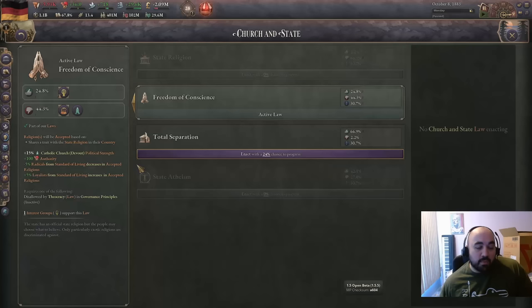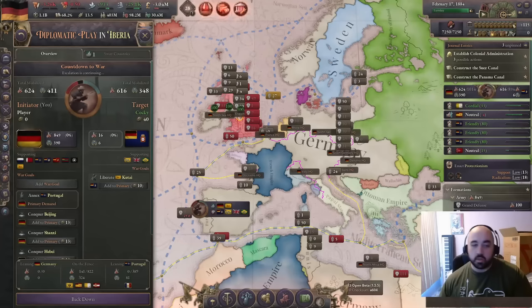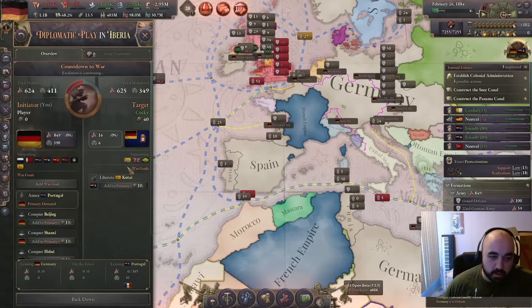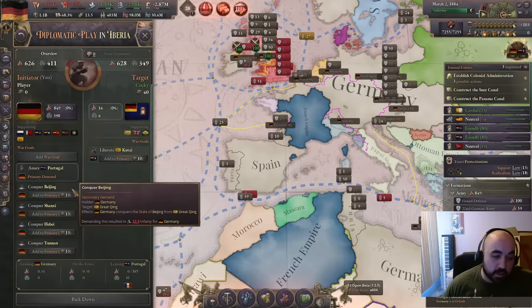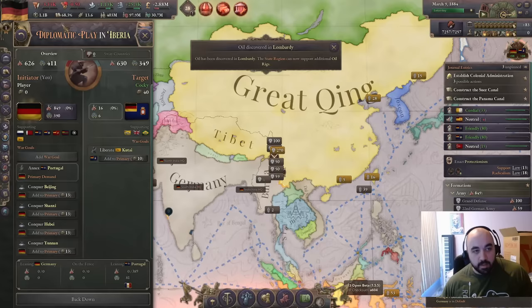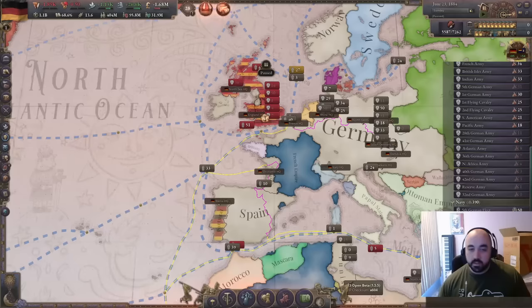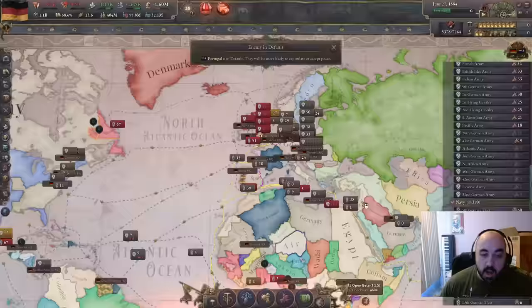We have a war to go after Portugal here. We had fiddled around with a Papal States war but it got bugged out, so we reloaded and restarted. We are going for Portugal, and China joined. So we're going to conquer Beijing, Shanxi, Hebei, and Yunnan. This will be quite a bit of states — a nice bump in GDP. But more importantly, souls. We will be getting quite a lot of pops out of this, which we can have migrate to our territories that are already very well built up. The UK and Portugal are already fully occupied.